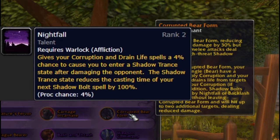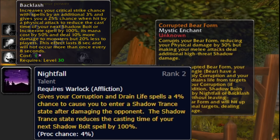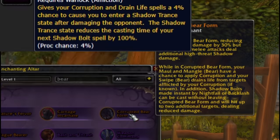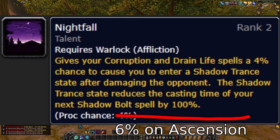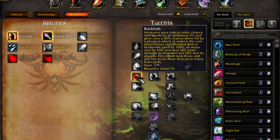It gets cooler because when I have nightfall or backlash talented, shadow bolts I get will actually be usable while in corrupted bear form and will also hit up to two additional targets. With the right talents I can use this for threat, use it to pull, and just look cool. The nightfall talent procs off corruption, but I don't think I'll get it as consistently. Backlash is a destruction warlock talent giving me a 25% chance when hit by a physical attack to make my next shadow bolt instant cast, costing 50% less mana and doing 10% more damage in PvE. With corrupted bear form, those bolts hit up to two additional targets, making it very good for tanking.